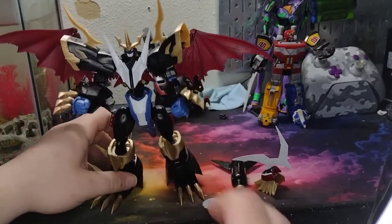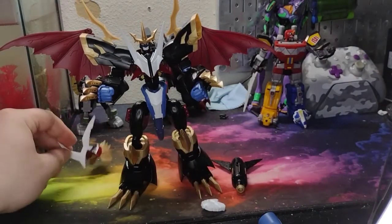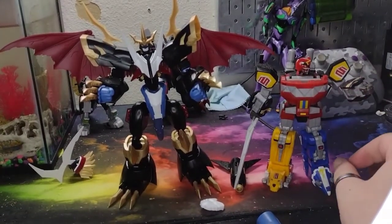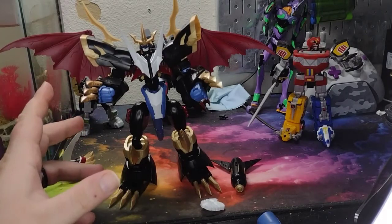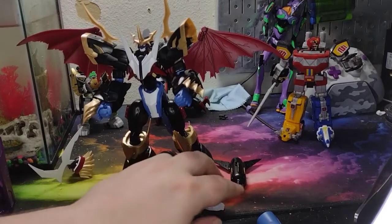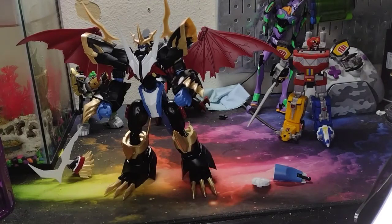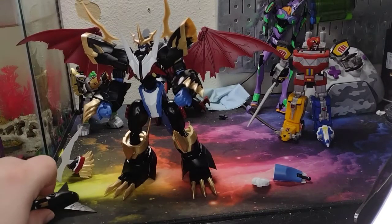Get him to stand up, take this head, pop on the peg, and then the hands pop in like so. Voilà — Imperialdramon. And then this piece is supposed to go on the back and connect, but he's a little bit taller than the Megazord. I'm not going to do articulation because honestly he falls apart way too much.